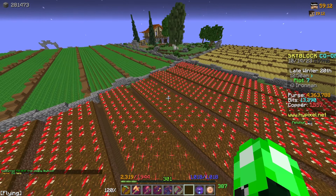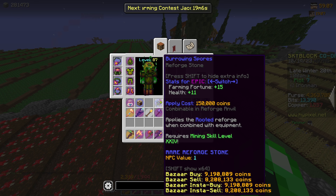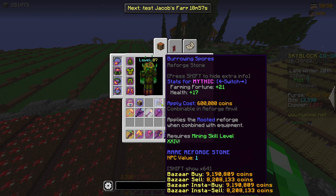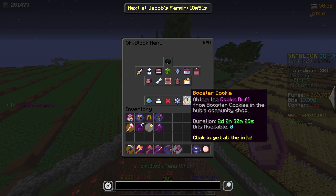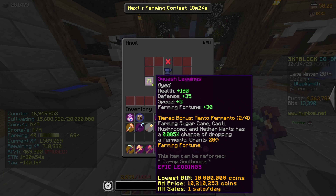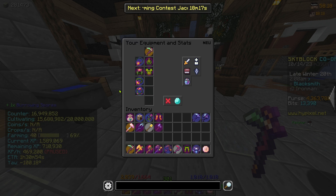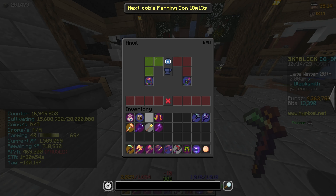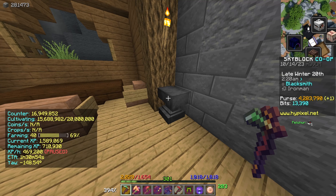Whilst farming the mushrooms I got something called burrowing spores — this gives a good amount of farming fortune. It gives a lot more for epic rarity than what we've got on. I was going to put it on our leggings but I didn't read — it's for equipment. So let's throw it on our bracelet since that hasn't got a reforge yet. Burrowing spore — there we go, happily take that!